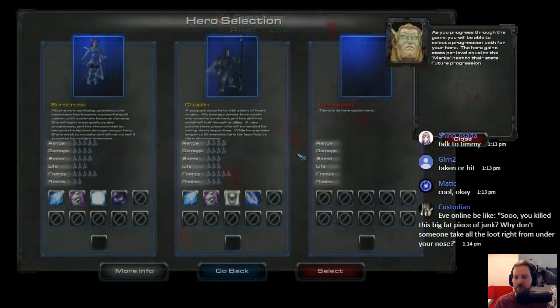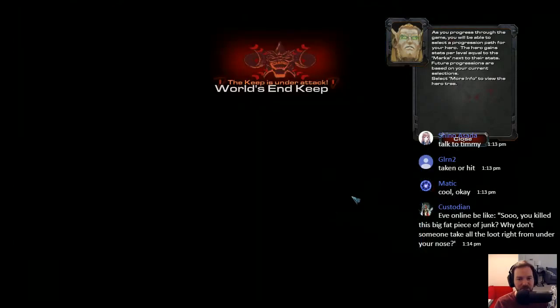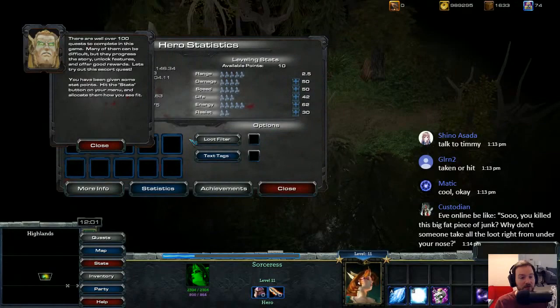As you progress through the game, you'll be able to select a progression path for your hero — the hero gains stats. So we're going to go Sorceress because we want damage. Actually, the Chaplain does good damage too. After a very confusing operation, the Sorceress has become a powerful spellcaster. The keep is currently under attack! There are well over 100 quests to complete in this game. Many of them can be difficult, but they progress the story, unlock features, and offer good rewards. Let's try out this escort quest.